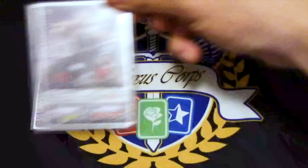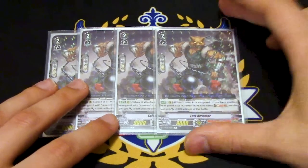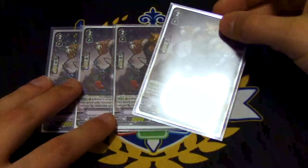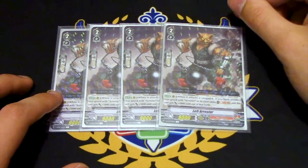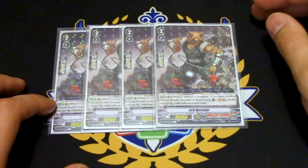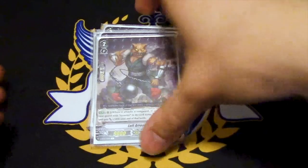Next up, four copies of Left Arrester. We're running both Arresters, so might as well run max of each. Left Arrester's skill — this is the better one. When this attacks your opponent's vanguard, if you have a rearguard with 'Arrester' in its name, you Soul Blast 1 and it gets 5k. 5k for a Soul Blast on attack — that's pretty decent. You get a lot of soul thanks to Jakatsuki Girl, so that's not too bad of an issue. That extra 5k could help you push for game, especially if you've got guard restrict from Zangeki and you're pushing numbers.